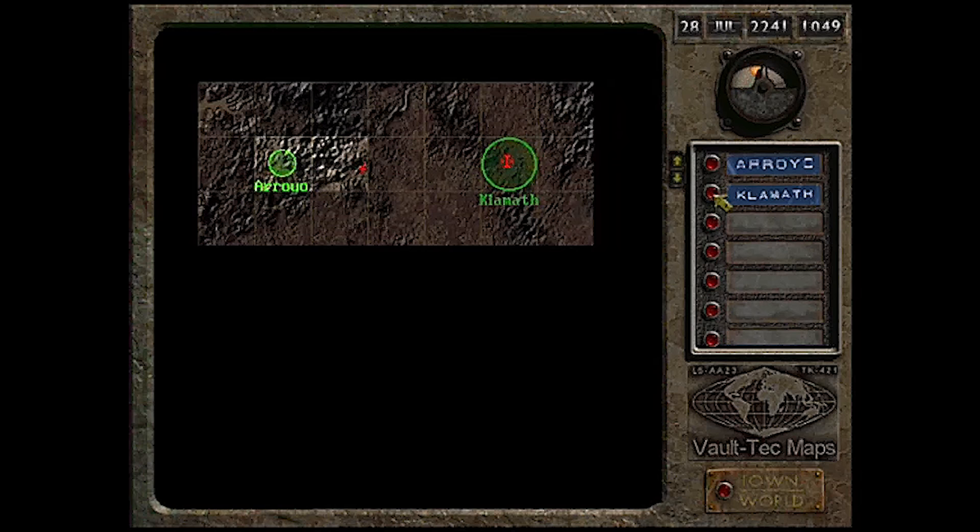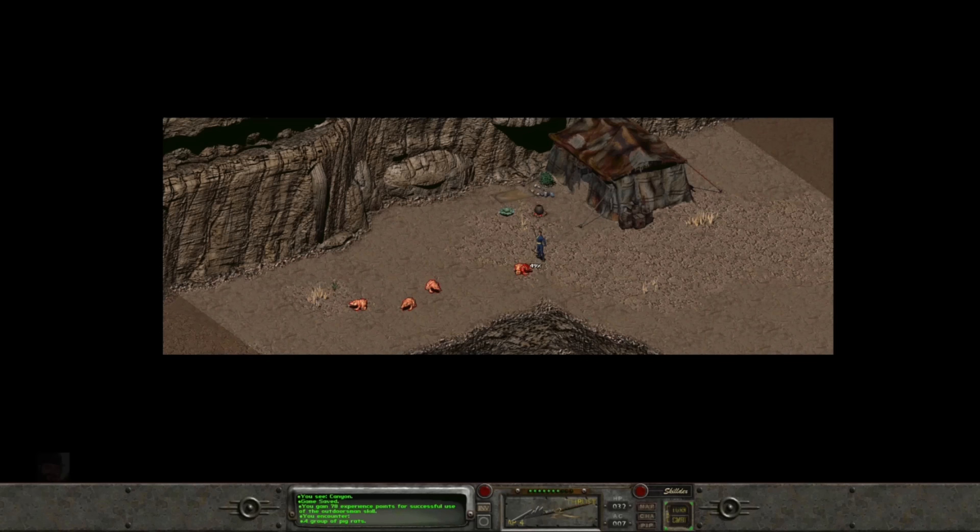In our last episode, we passed a challenge inside the Temple of Trials to become the Chosen One of our tribe. Our tribe Arroyo is slowly dying. The elder heard that before the war, Vault-Tec invented a nearly magical device called the Garden of Eden Creation Kit, or GECK — a terraforming device that could revitalize our tribal town of Arroyo. Our ancestor, the Vault Dweller, founded Arroyo and came from a Vault-Tec vault called Vault 13.